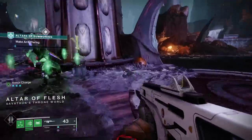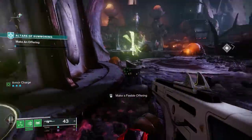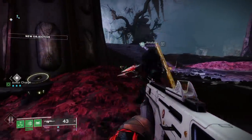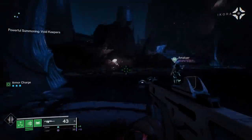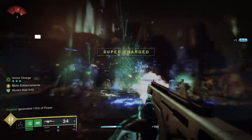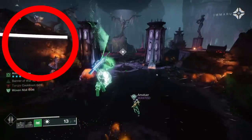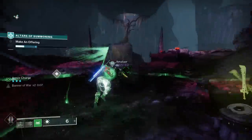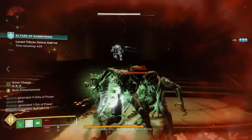You're then going to be directed towards a certain area, head there, and that's where you deposit your offering. You can see there's one sword representing a tier one green offering, two swords for a tier two blue offering, or three swords for the final highest tier of offering. Depending on what offering you give, you're going to have varying difficulties of enemies, but additionally you're going to get more progress within the progress bar. If you do a tier three offering, you should be able to complete an Altars of Summoning activity in three offerings, whereas tier two will take more like four to five.